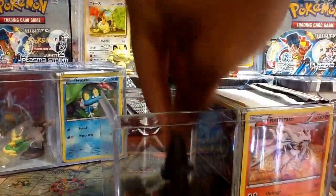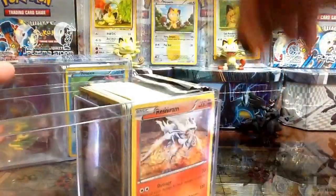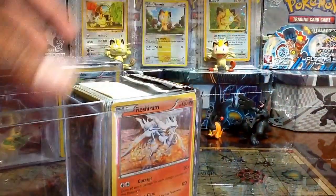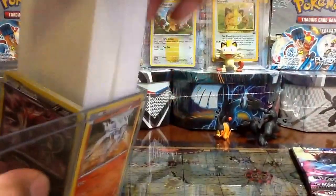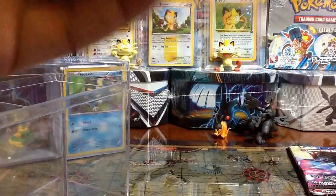So the first one we have here is another Zekrom figure and a Tepig figure. I'll put those right there. Two packs as usual — Emerging Powers and Black and White base. Take the Styrofoam out and let's go through the 20 cards.